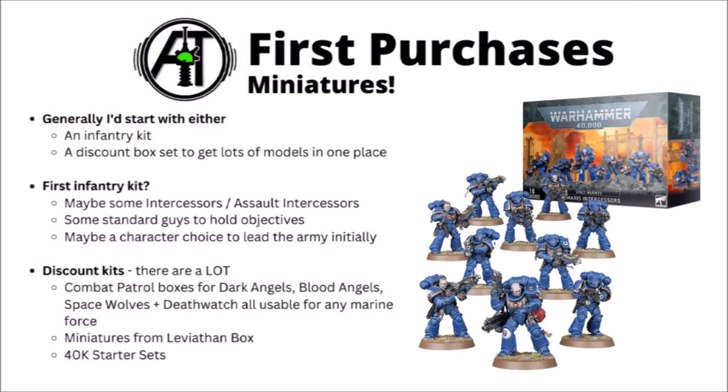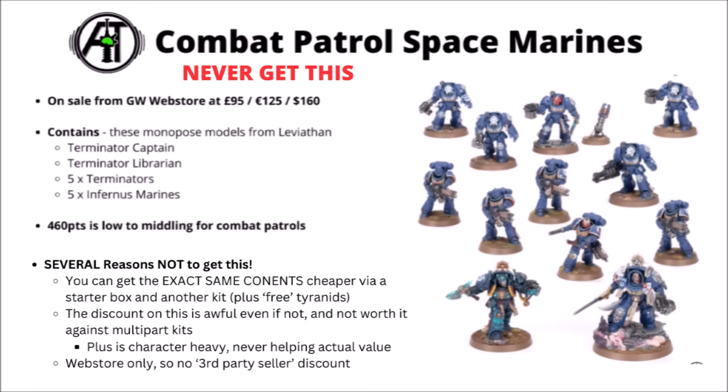There really are quite a lot of discount kits — Combat Patrol boxes loosely themed at a whole bunch of the more divergent chapters, all very relevant for core Space Marines. There are also the 40k starter sets and the miniatures from the Leviathan box. One I would certainly discount straight away is Combat Patrol Space Marines — looking at GW's web store it looks like the obvious place to start, but this one is a bit of a deceptive product. It's basically the exact same as a couple of other kits they sell, but slightly more expensive and you get fewer models. It's directly redundant to buying a starter box and a librarian separately.